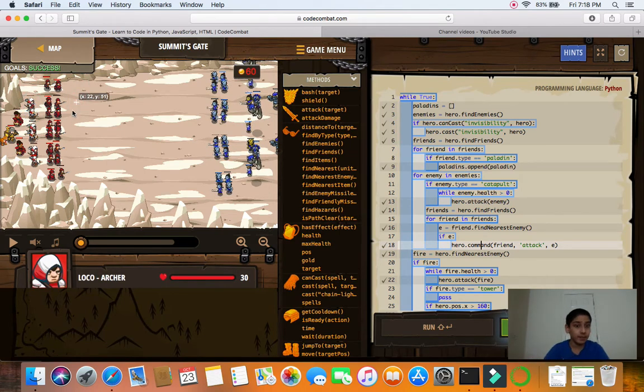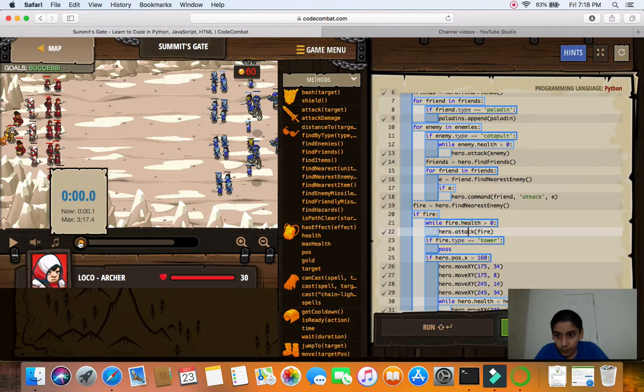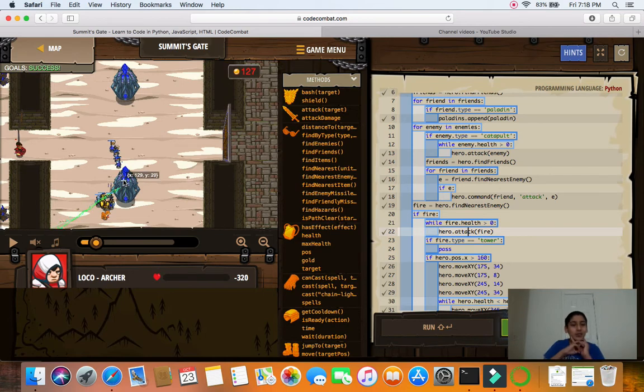I send one of these archers in front just to get the munchkins to bait into our team — that's why this command is important. Now for some of the funny variable names: 'fire' is hero.findNearestEnemy. While the enemy's health is greater than zero, you attack 'fire'. When this code runs we'll already be done with the catapults. We don't want to waste time on throwers and scouts when the two beam towers are shooting beams at us, so we get rid of those two towers first.